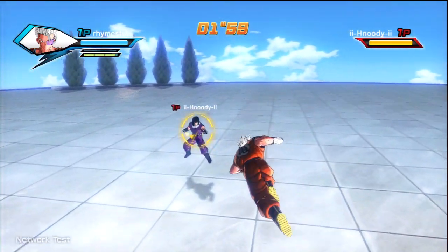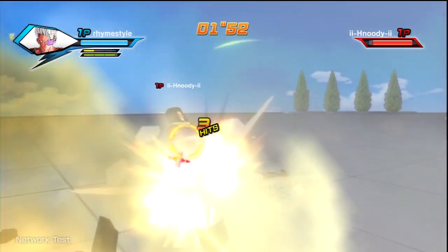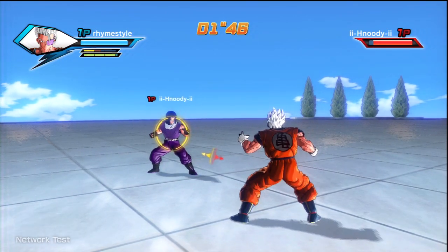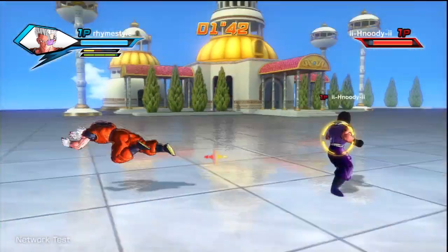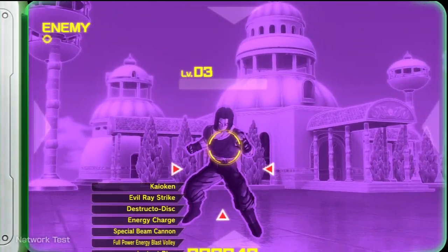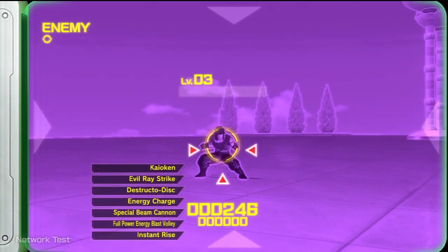So I'm actually going to start fighting Hoodie now just to show you how you probably should not use the scouter at the right time. Let me tell Hoodie that he can actually attack me. There we go. So now if I'm actually fighting, I don't know if he's going to see this message or not because he's helping me record this video. If I have the scouter equipped and I'm using it, then look at that — you can easily wreck my face.